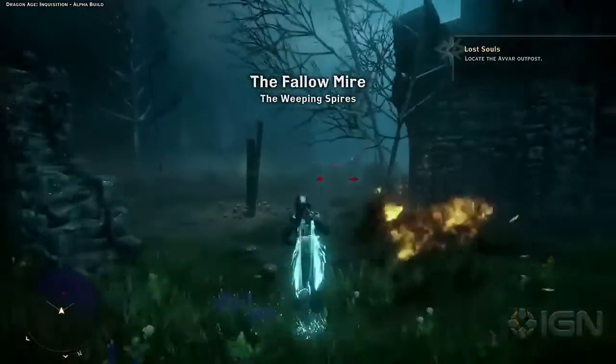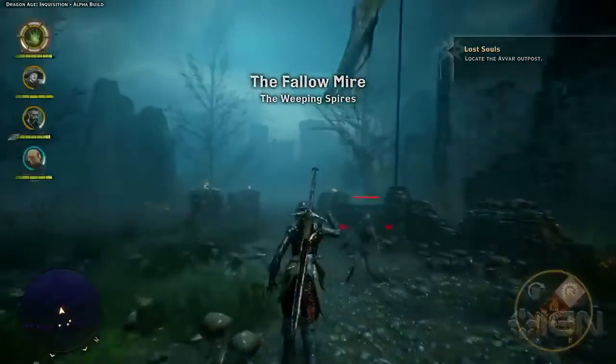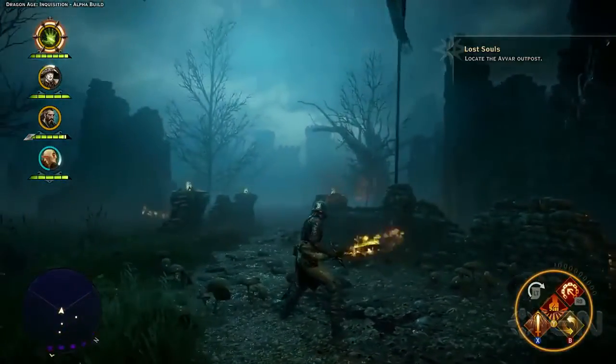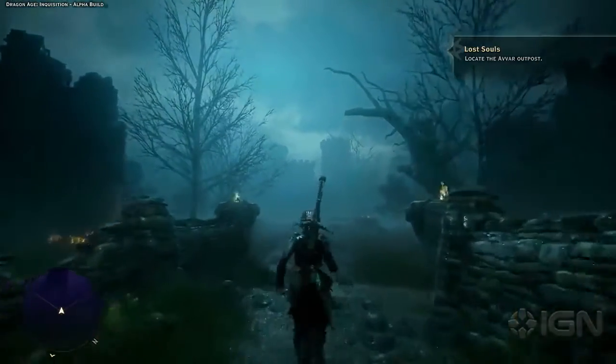This mission is to rescue some of the soldiers of the Inquisition. We've realized that something has wiped out the inhabitants in this area and is now raising them as undead. It looks like there's a ruined castle in the distance where our soldiers may be. Let's go take a look.